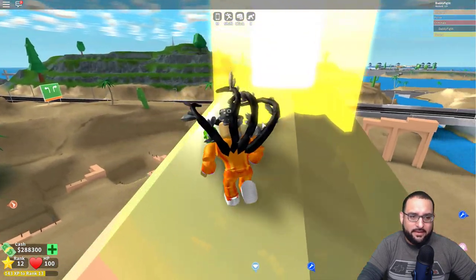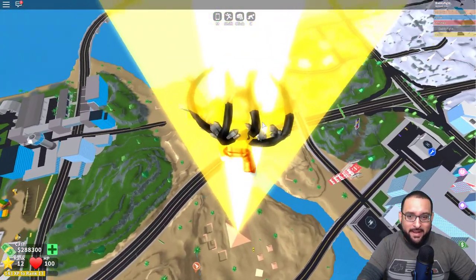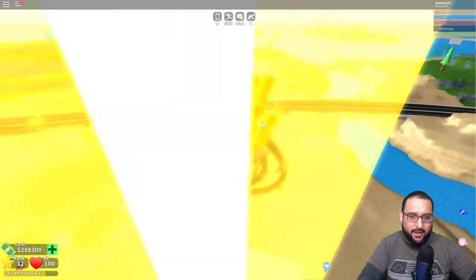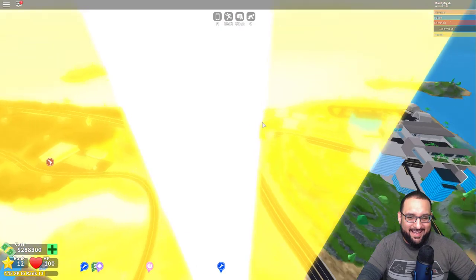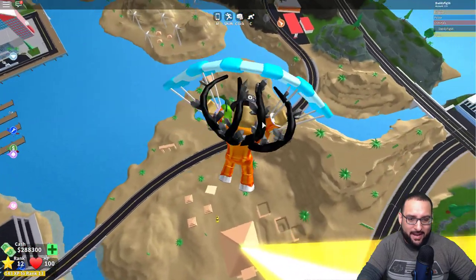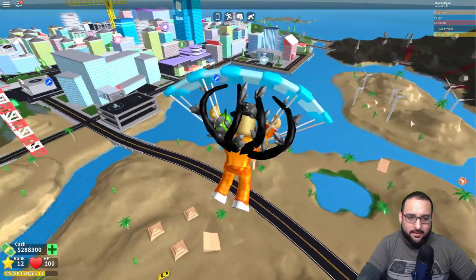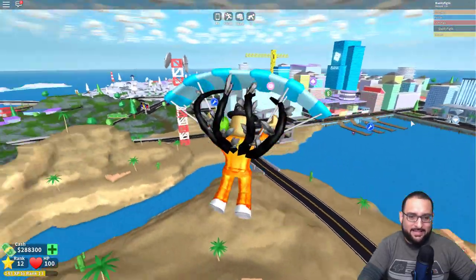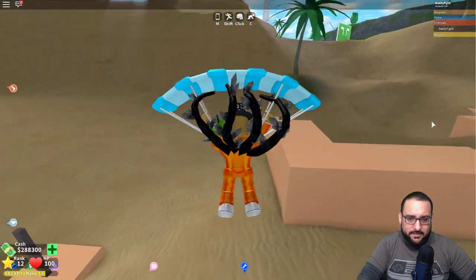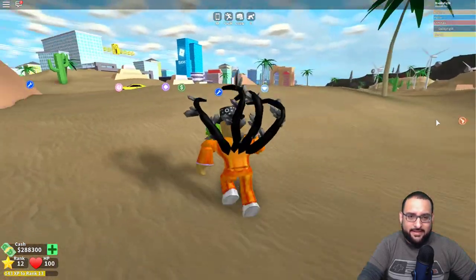Whoa, hold on - I'm flying through the sky! What is going on? Where is this thing taking me? Oh my gosh, I can only go a certain height before I die. My parachute deployed, so I'm good. Wow, it throws you up in the sky - that's insane! Look at all this over here - a little desert area, some ruins. That is really cool!